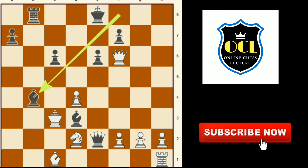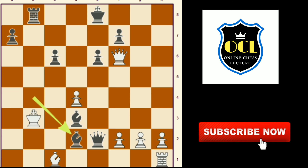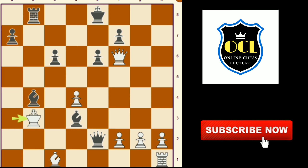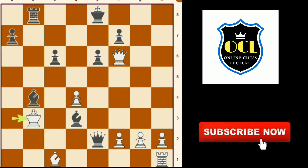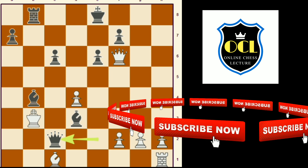Bishop to b4 check, king to b3, bishop to c2 check, king to e3, bishop to b4 check, king to b3, and queen to c2 checkmate. Thank you and I hope you enjoyed my video.